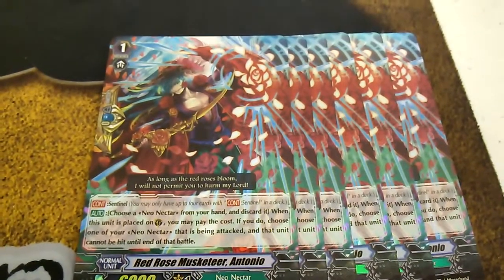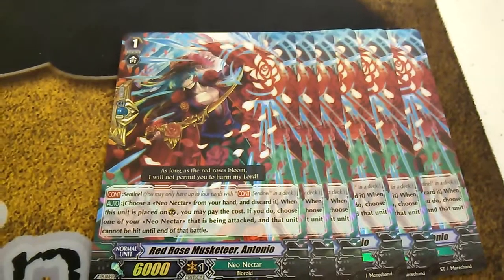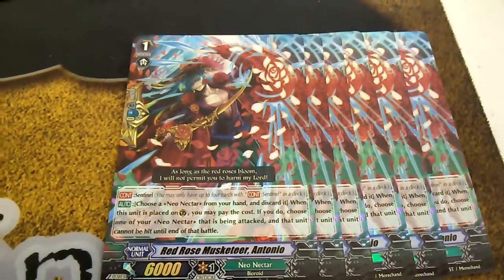So Red Rose Musketeer here — I got six of those. Antonio is the new perfect guard for Musketeer, so that's kind of cool.